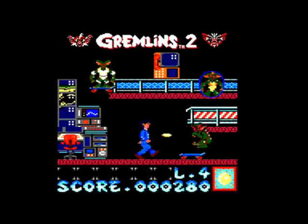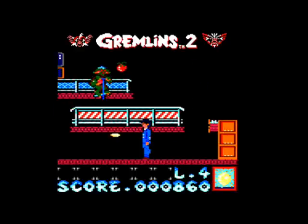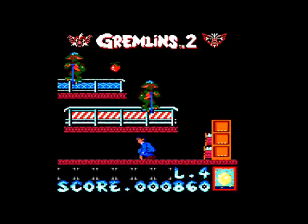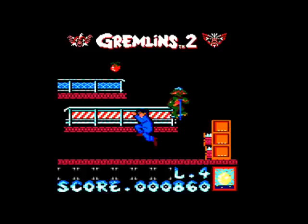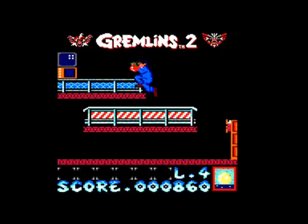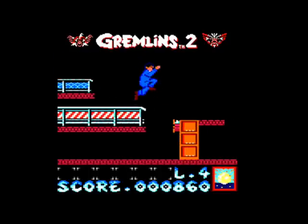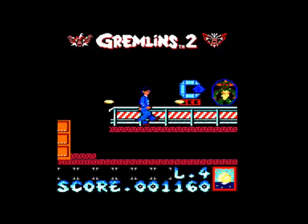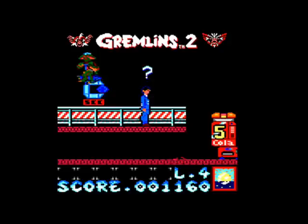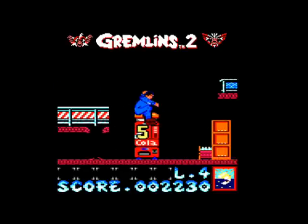As you can see, you play as Billy Peltzer there. Those yellow things he's firing out are basically torch beams. There are four levels in this game, and there's basically one objective per level, apart from the fourth which has about two or three. This either involves collecting things or doing a specific task, like setting the clocks forward on level two, turning on the water supply on level three, or collecting Gizmo's box on this level for some strange reason.